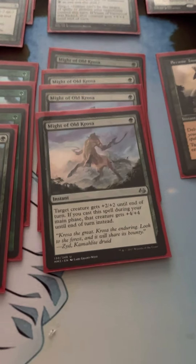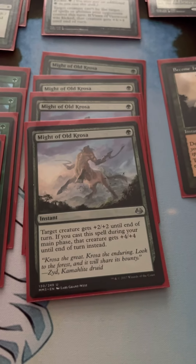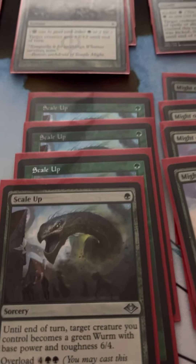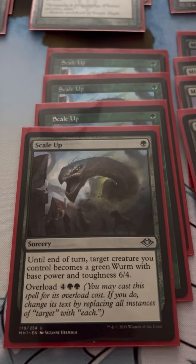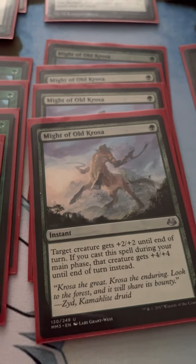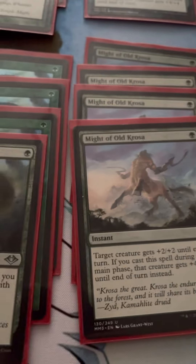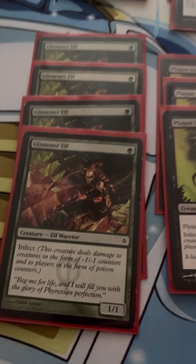And then we have Might of Old Krosa. Target creature gets plus two, plus two until end of turn, and if you cast it during your main phase, that creature gets plus four, plus four. So obviously this is our turn two kill. We play a turn one Glistener Elf, they have nothing — say they just play a tapped land. 90-99% of the time we're going to go for it and hope they don't have anything to stop us. We go Scale Up first, because it's a Sorcery speed spell. If they do have something, we use Might of Old Krosa in response, because it's still during our main phase, so we can use it like an Instant. That gives it plus four, plus four. We definitely steal some games off that turn two kill — not very often, but every once in a while it sneaks through and gets people.